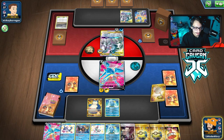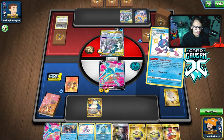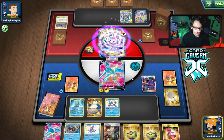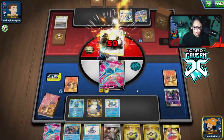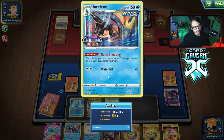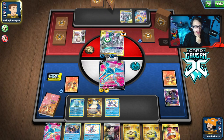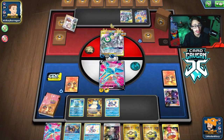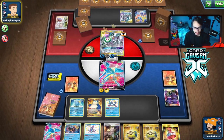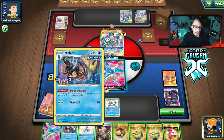We need to get another energy soon. Koga's Trap, Paralyzing Bolt. They can flip to attack here but they can't KO me, which is good. They got a Professor's Research off that — still item locked though. ADP does happen to play a ton of items. They actually don't even go for the attack. Yeah, we definitely Marnie them here — they didn't hit an energy off Intrepid Sword, which is what we like to see. That was an insane top deck.